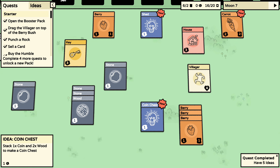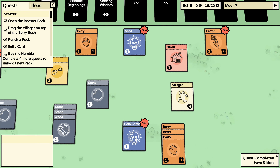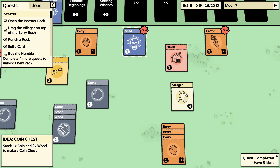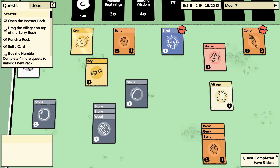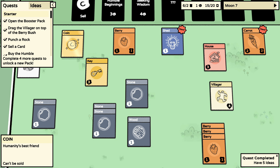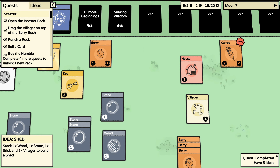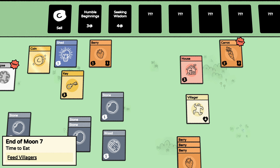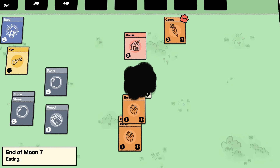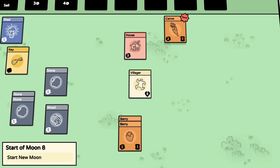Shed: stack one wood, a stone, a stick, and a villager — I don't have a stick, dang it. Coin chest: stack one coin and two wood to make a coin chest — that sounds pretty cool. I need to get a coin somehow, and I don't have two wood. Dang it — feed my villagers.